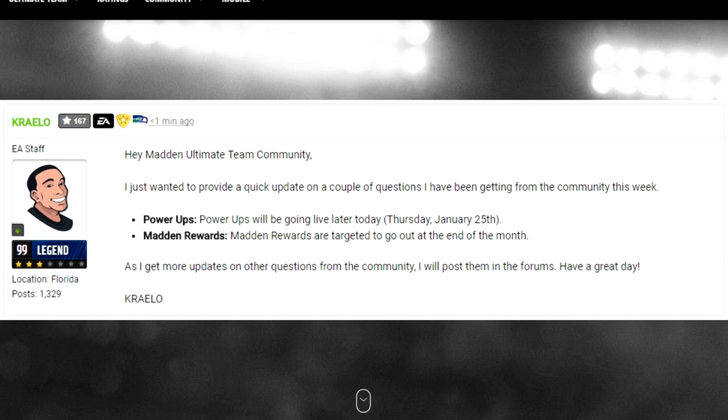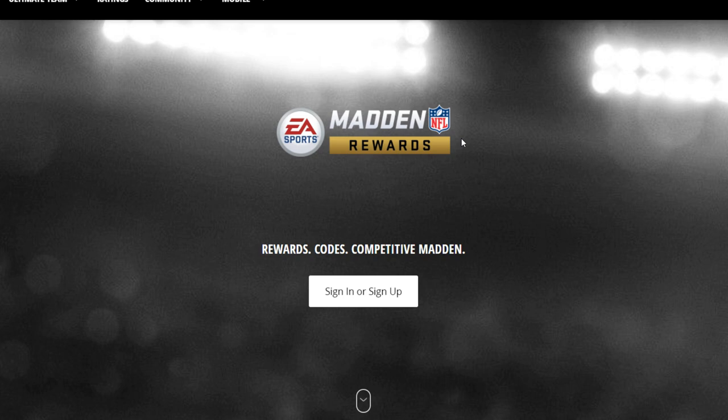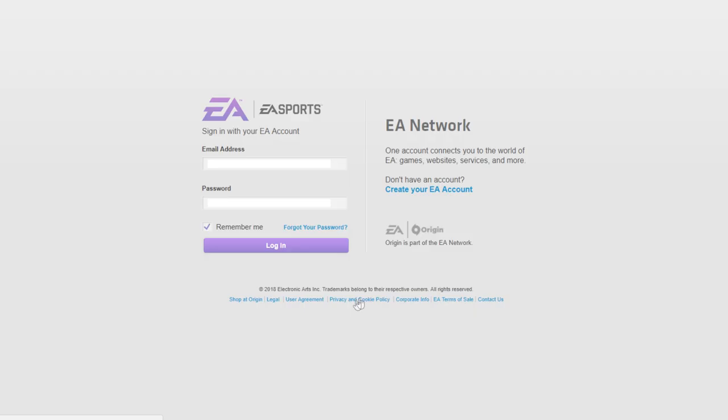Starting off right away, you want to go to MuttRewards.com — link will be down below in the description. You need to click on sign in and you will be brought to a login page. Once you log into your EA account, you're pretty much done. The only thing you have to do after that is fill out your profile.